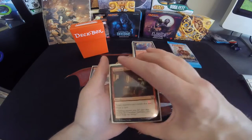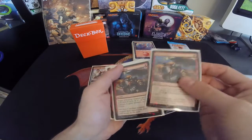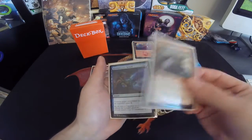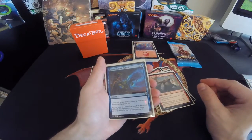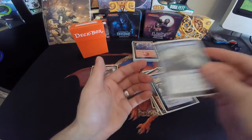Flying — there's that flying. And here are my combat tricks: Renegade Tactics, 2 Built to Smash, a Giant Spectacle which turned out pretty good, Revolutionary Rebuff, Dramatic Reversal, and a Malfunction.